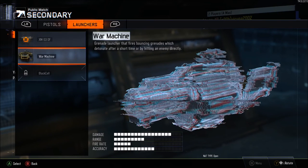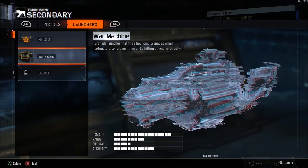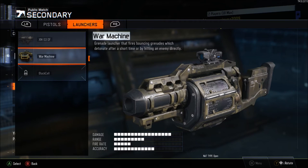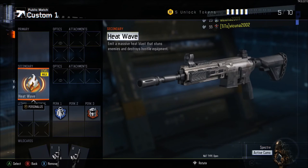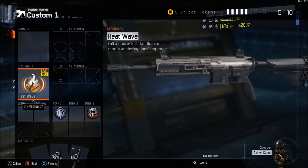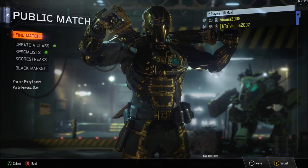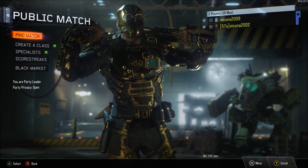With the second controller, push secondary, then go to the launchers and hover over War Machine. Once it loads on the War Machine image, back out with the first controller. Then go back to multiplayer, go to the public match, and you can equip the M27. I hope you guys enjoy this glitch — like, comment, and subscribe to watch the best glitches posted on my channel. For Vokun2002, signing out.